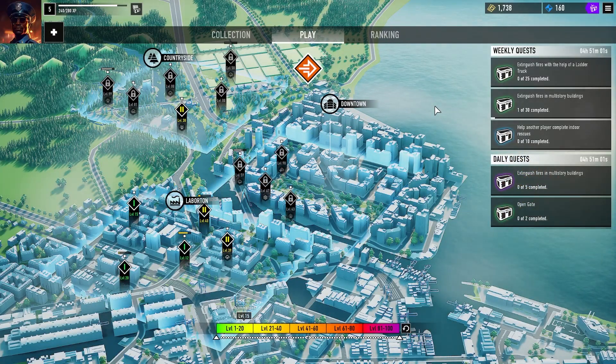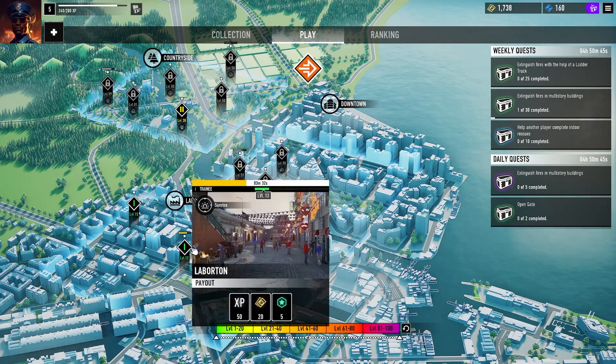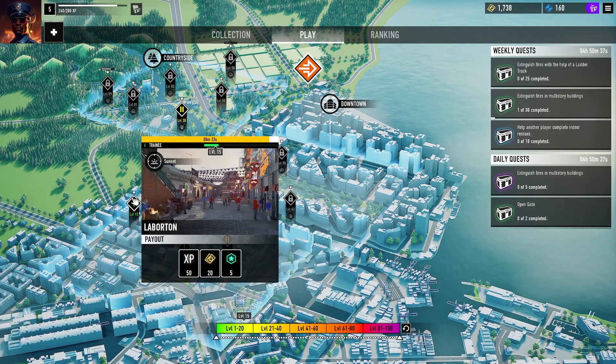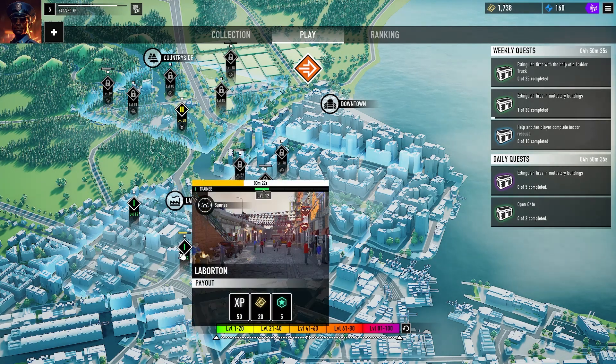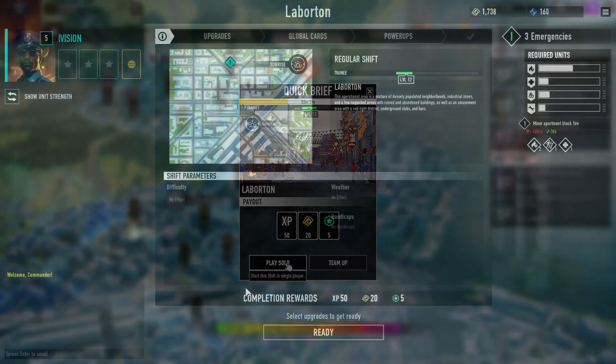Welcome back to Emergency! We're here and ready to go, it's gonna be a great time. Looking at the map, we don't really have much in the countryside or downtown area. We've got some stuff in the Labortawn area — level 12 and level 15, with one running out with about three minutes left. It's a level 12, not very big, but let's get in there and see what we've got cooking this shift.